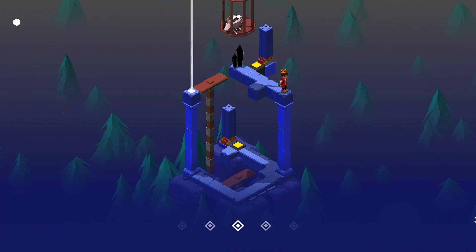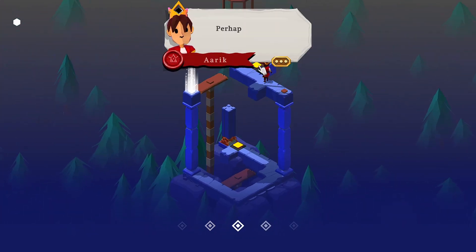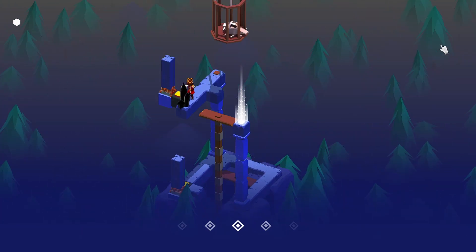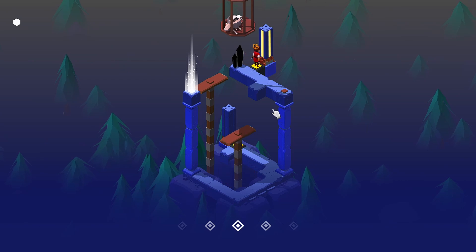Just getting back into the vibe of playing this. We can see this strange creature up here in a cage — this poor, poor creature. I don't know what happened to it. The character says: 'Perhaps I should have fed you more.' So yeah, he kind of abandons some creature. I don't know what it is — maybe a jumbo ladybug with eyes? I have no idea, actually.